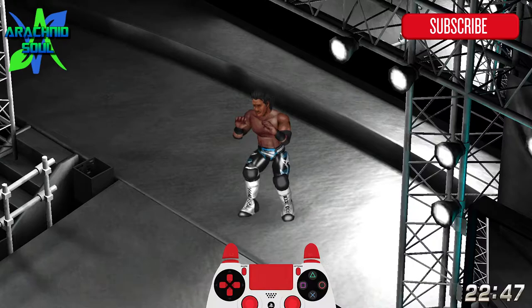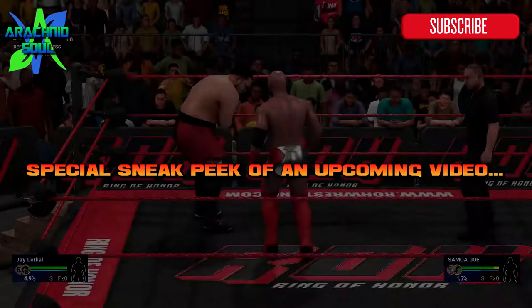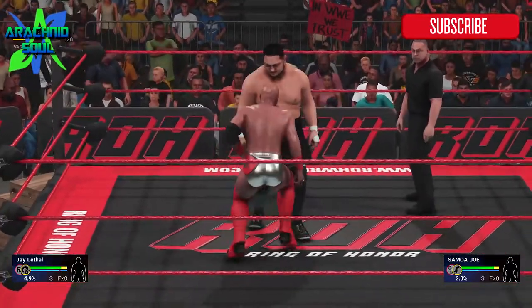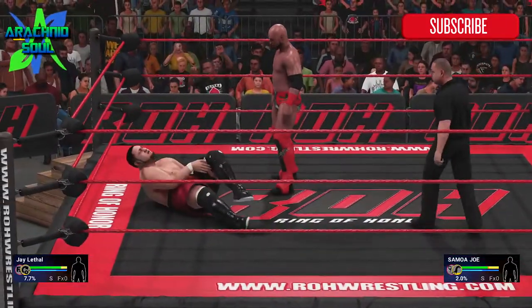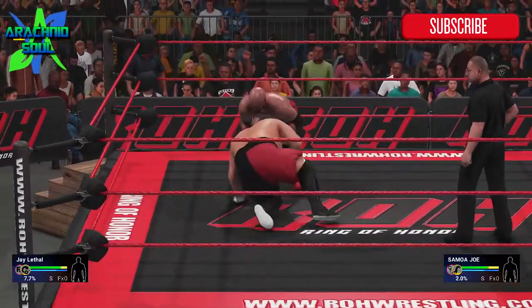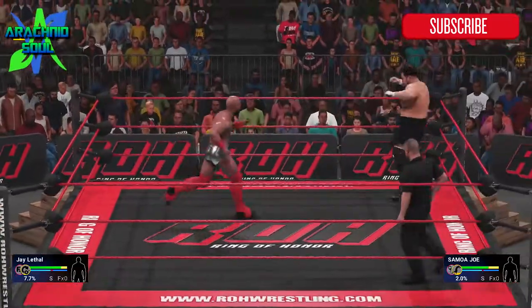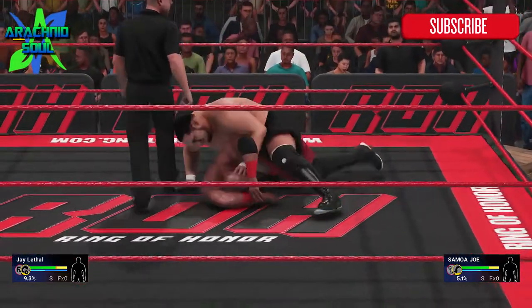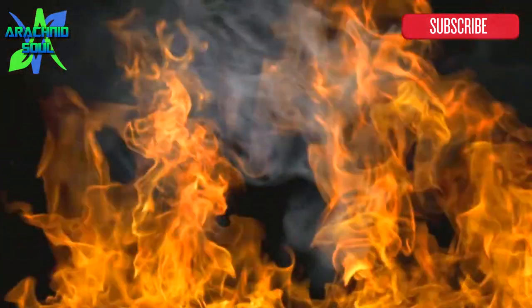And there's a series of backhand knife-edged chops. As always, your man in the booth — the best damn pro wrestling announcer going, ArachnSoul — coming to you live here tonight with Ring of Honor. Dragon Screw Leg Whip from Jay Lethal. Joe shoots the half, lateral press.